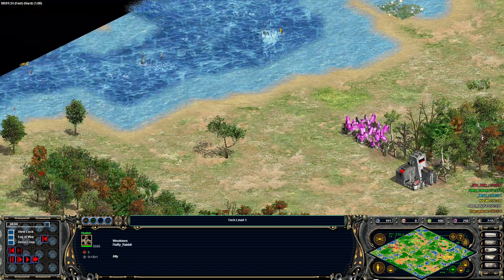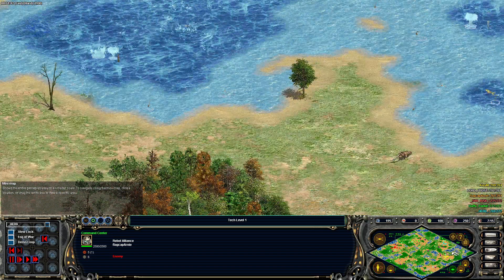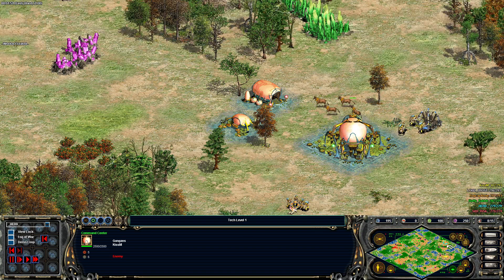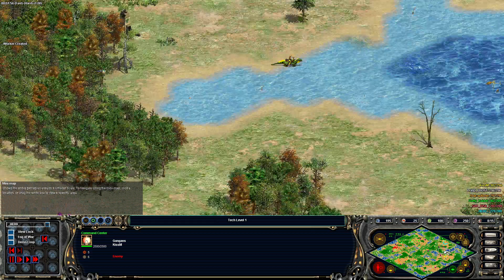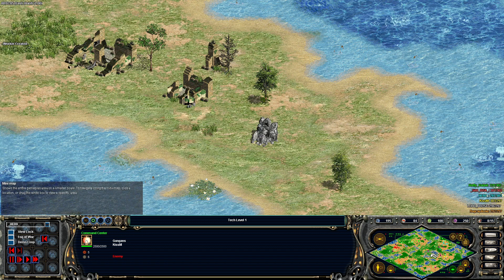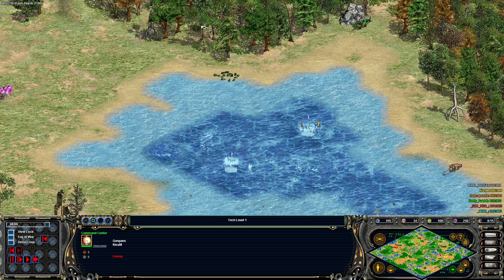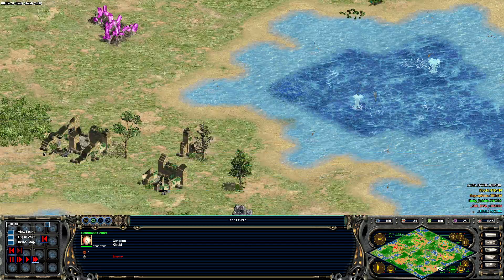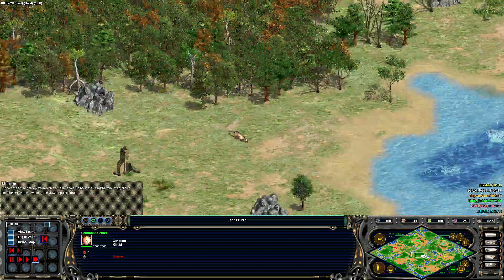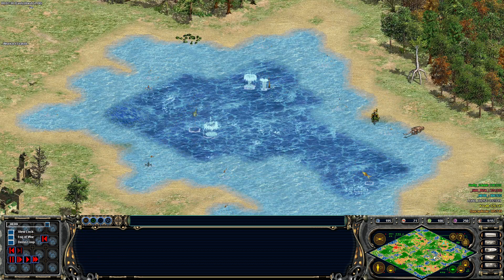We've ended up with double Gungans in this game. There's some good opportunities for them here — they get good shore fish bonuses and a bonus to berry gathering, so it's a pretty solid Gungan map. Later on you could shell out some cruisers; there's definitely these little ponds that give you opportunity to make use of that really good strength — those super cheap cruisers with their crazy range could really knock things down. There's a limited amount of space in the centre, so forward bases would be in range of those ponds.